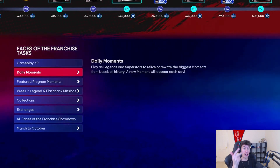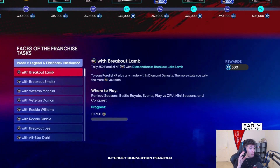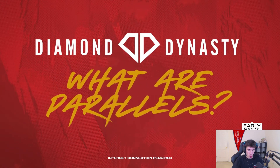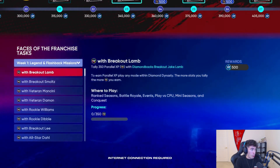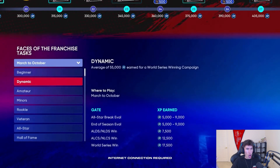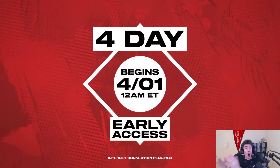Ways to earn XP for the featured program include gameplay XP, daily moments, featured program moments, legend and flashback missions each week, collections, exchanges, the AL Face of the Franchise showdown, and March to October. You get parallel XP with certain players — for example, 350 parallel XP with certain players earns 500 XP. Team affinity is now earned through March to October. It seems like we're going to be getting featured programs more often overall than the old ending programs, so it should balance out.